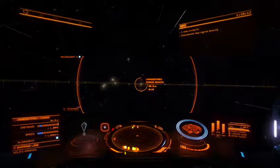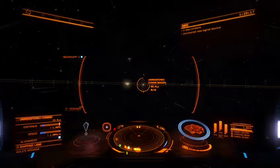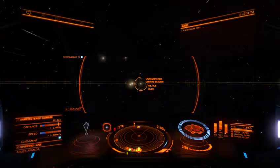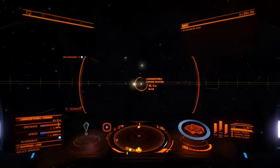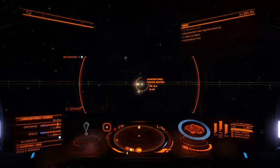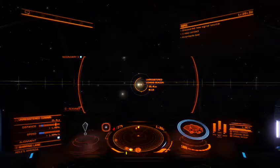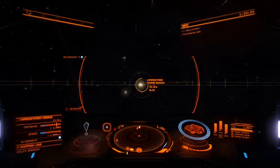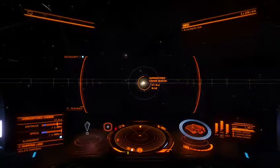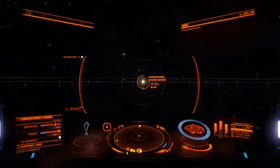A cheap ship that doesn't cost so much to replace. But on my way back, I found this right here — an unregistered comms beacon, and it's in orbit. I'm in the Aravitz system, if that's how you pronounce it. And I usually hail from Cleave Hub, but over here near Ackerman's Market, in between Ackerman's Market and the planet, is an unregistered comms beacon. I've never encountered this.